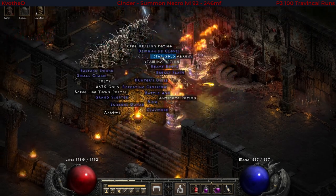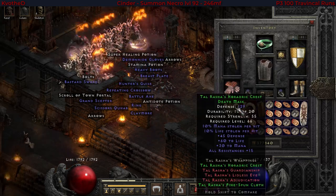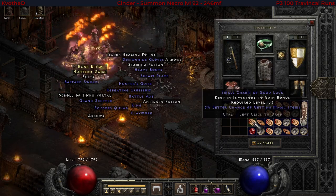On run 27 comes Tao's Mask and a small charm. Let's check it out — Tao's Mask is always very interesting. And the small charm is six percent magic find. Not too bad.